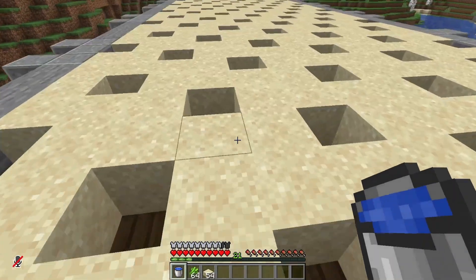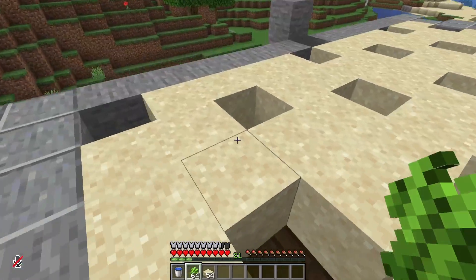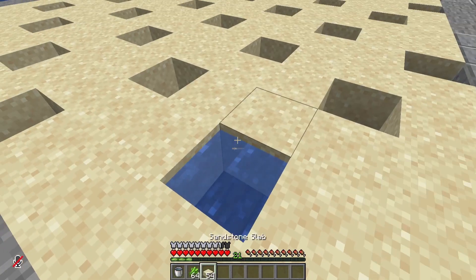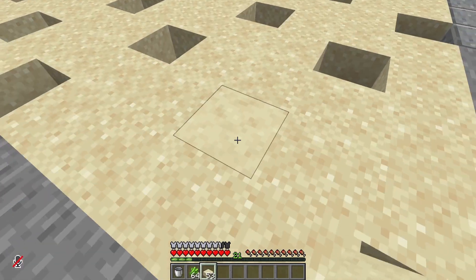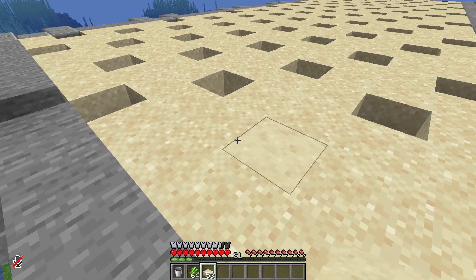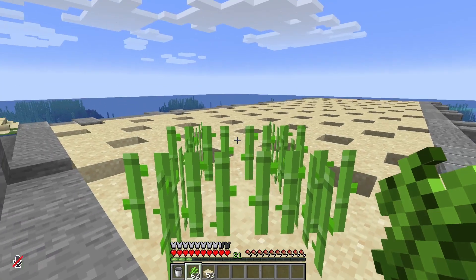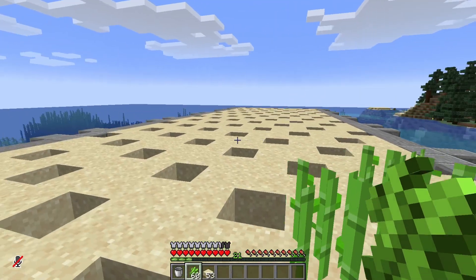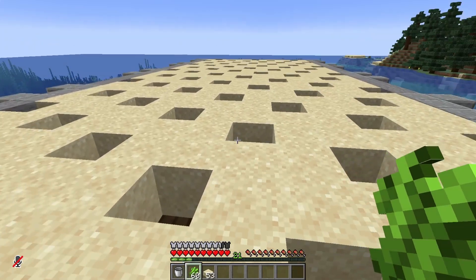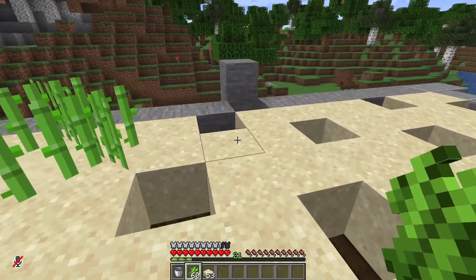Sugarcane only grows on a block that is right next to water. So the way we're going to set this farm up is that for each one of these holes we're going to put in a bucket of water and cover it using waterlogging. I'm putting down some sandstone to cover this up, and on the corners we're just going to put down some sugarcane and watch them grow. We're going to do the same thing for every single one of these holes, so this is going to be quite a long project — let's jump into another time lapse.